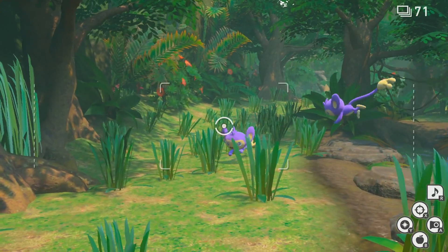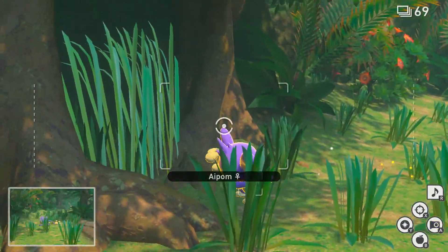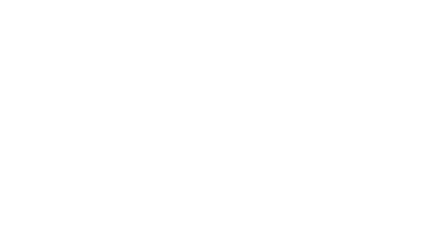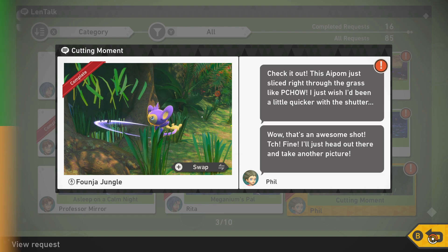As soon as the second of the two Apon stands and looks at you, hit him with an Illumina Orb, and then be ready to get a picture of him slicing the grass — that's the picture you need for the cut-in moment. You'll also get a chance to get a four-star picture of Vivillon, so that's definitely worth grabbing along the way.